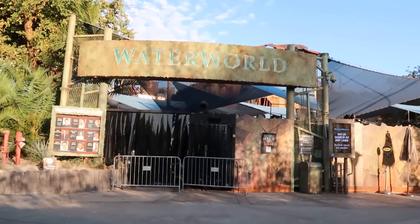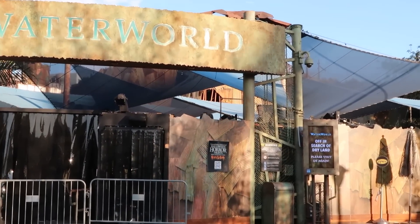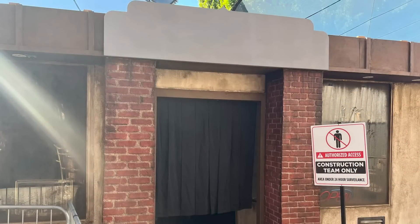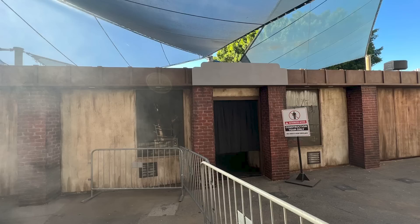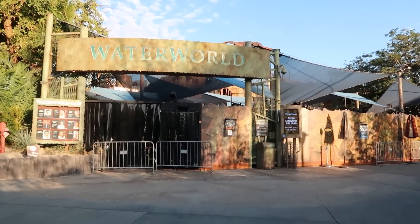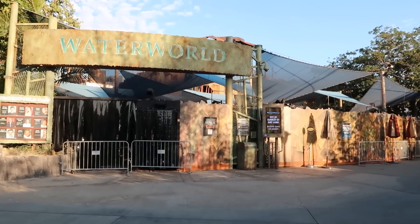We were able to check out the construction and the opening over here for the Horrors of Blumhouse house. You can see now that they have the exit open — this is where you exit the maze. I did see some pictures; you can see that the walls are down once you enter Water World, and it looks very interesting. The facade they are doing for this — I can't really tell exactly what it is. It doesn't really look like a movie theater. It's very structured with bricks. But yeah, it's looking cool — now you can see the exit for the maze.